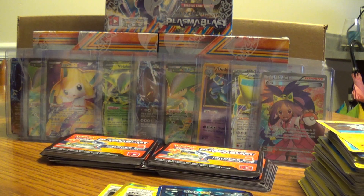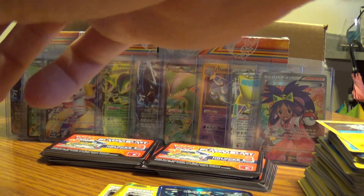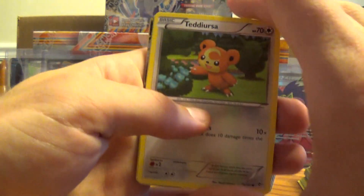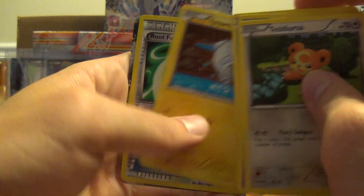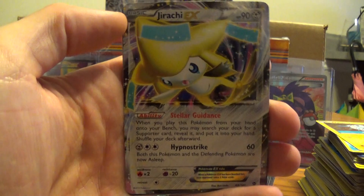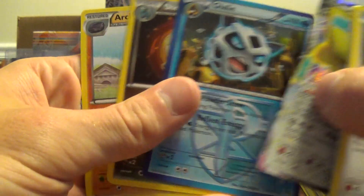Here we go, the last pack. If it gives me an EX in this pack, I'll eat my own words, but I'll definitely take it back. My guess is... yep, there is one in this pack — look at that. Got another Jirachi EX. Not too bad for the last two packs.